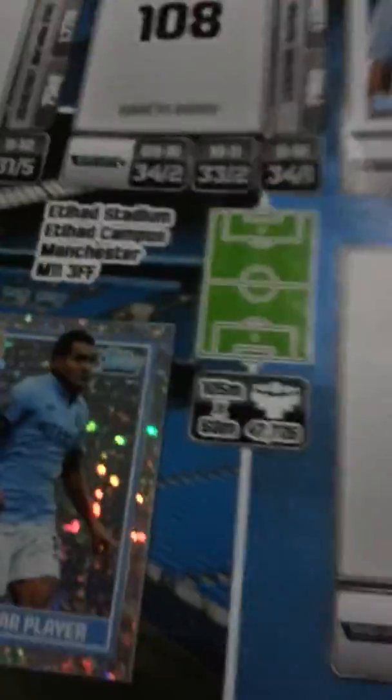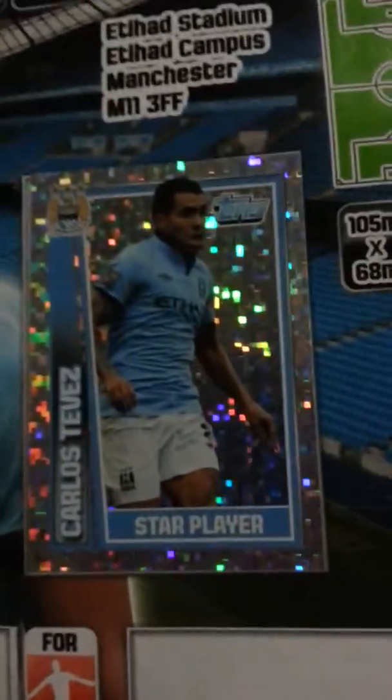Liverpool: badge, left side of Liverpool, Luis Suarez star player, and Joe Allen base sticker. Man City badge down there - Kyle Clichy, right half of Man City, Tevez star player - the first ever star player sticker I got - and David Silva. For my favourite team, Manchester United: I got the Man U badge, David De Gea, Nemanja Vidic the captain, and Wayne Rooney.